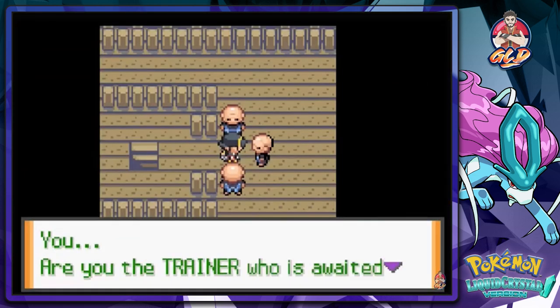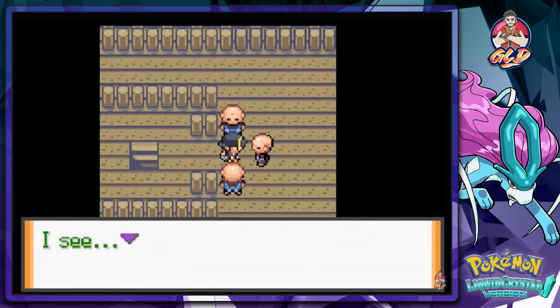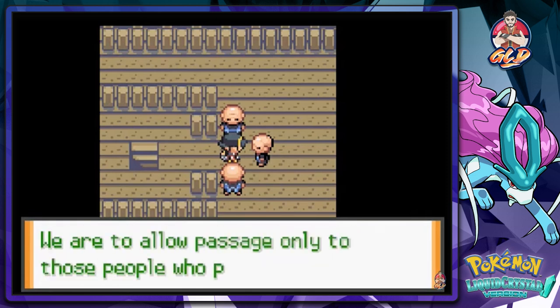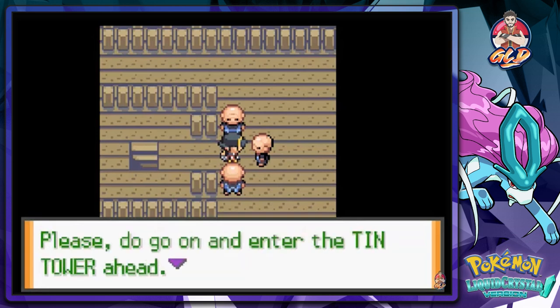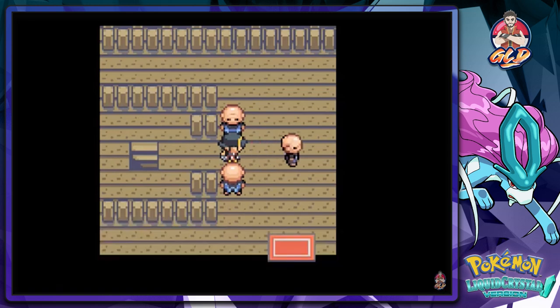'You - are you the trainer who is awaited by the legendary Pokemon? We the wise trio have been given the responsibility of protecting the legendary Pokemon. We are to allow passage only to those who possess the power and soul of truth. Please go on and enter the Tin Tower ahead. Suicune will put you to the test.'